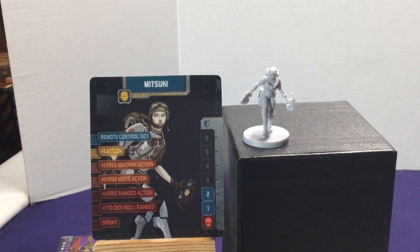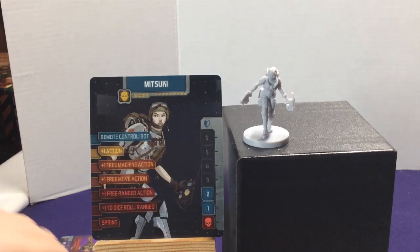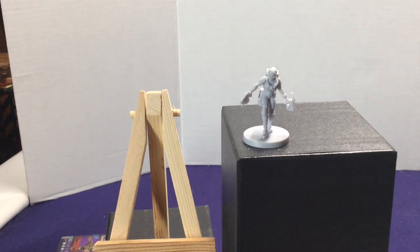When Mitsuki hits red, she gets one free ranged action, plus one die roll to ranged, or Sprint. Sprint lets the survivor spend one move action to move two or three zones instead of one. This character is all about getting around. Use the bot to protect her while she sprints around collecting objectives, and with her free move action and possibly Sprint, she can definitely get around the board pretty quick.